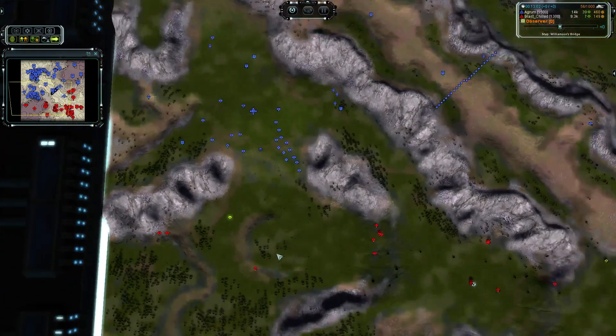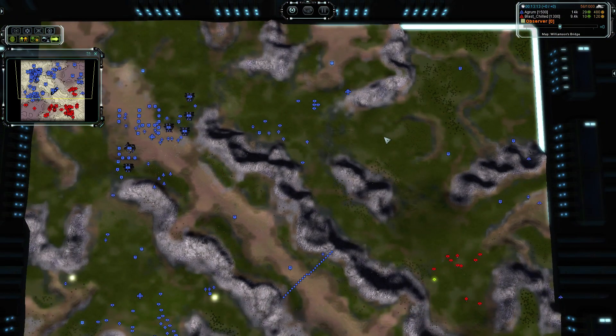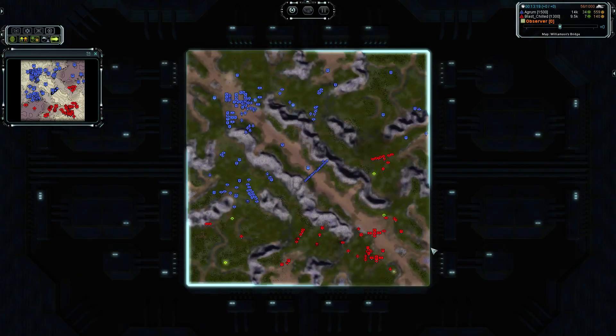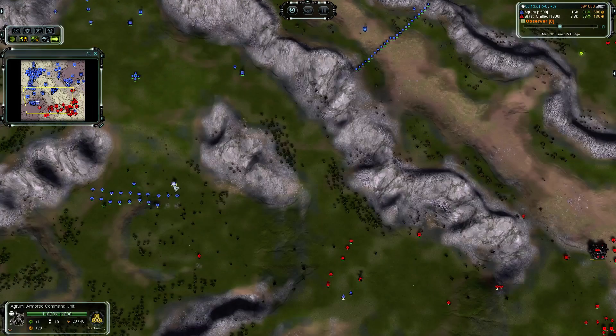Blast Shield losing the battle. If Agram just moves forward he can start reclaiming, upgrade more mexes, do whatever he can. Large tech 2 force on the right side being pushed up. Something I'm not seeing is that Blast Shield has no air production at all — he hasn't gone for any kind of air whatsoever. If Agram noticed this earlier he could definitely abuse the air. He's matched up on tech 2 and tech 1 armies but he's not abusing the air. Some tech 2 gunships would be great — pick off mexes around the map, even do a drop on the back no problem.